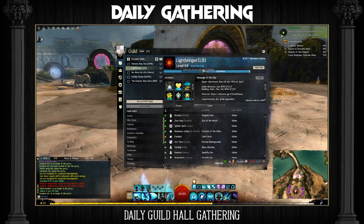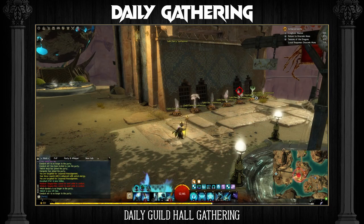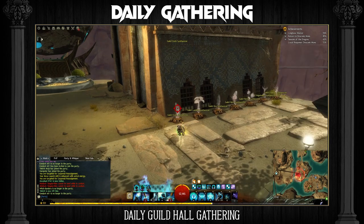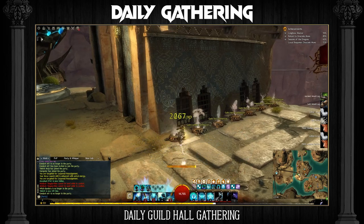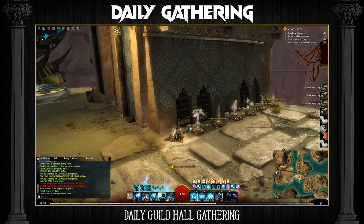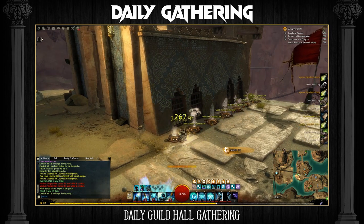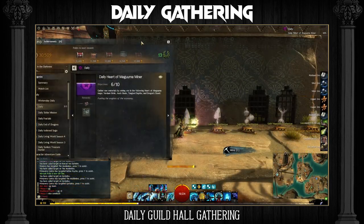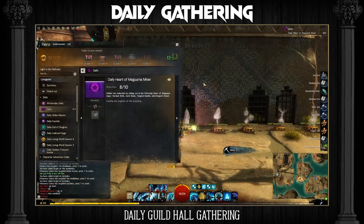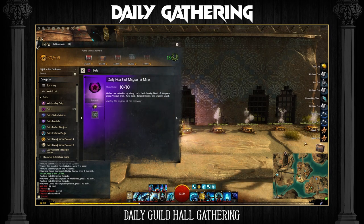All you have to do is go to the guild tab by pressing G and click on the guild hall button. If you're not in a guild then you can go to any of the major cities or Lion's Arch and ask people in the map chat if any guilds are looking for members. If you are in two or more separate guilds with different guild halls, you can swap guilds and gather from each, as long as the synthesizers are at different levels. Guild hall and home instance gathering also counts towards the daily gathering achievement if the map falls into the covered area of that daily.